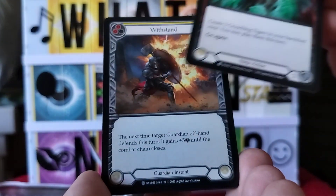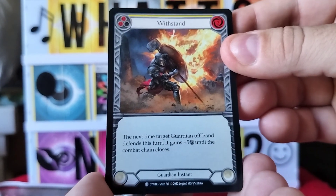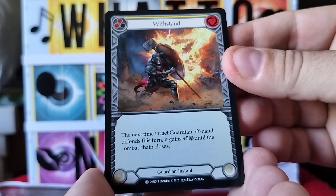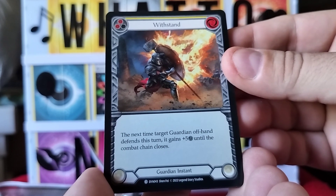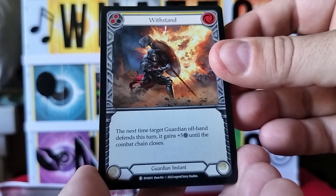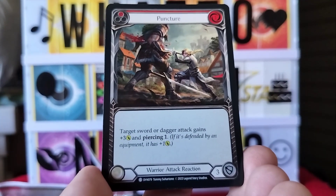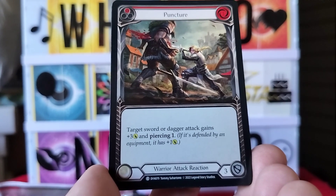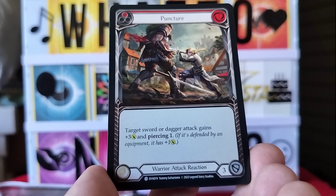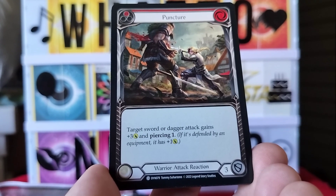Next card is Withstand — guardian instant. The next time target guardian offhand defends this turn, it gains plus five until the combat chain closes. Next card: Puncture — warrior attack reaction. Target sword or dagger attack gains plus three and Piercing 1; if defended by equipment, it has plus one.